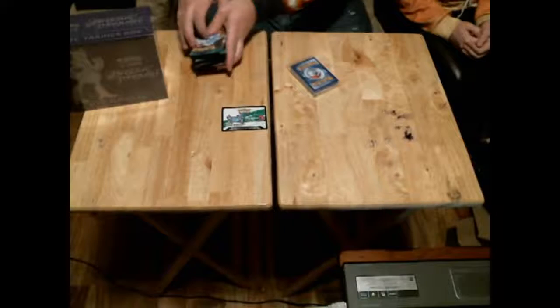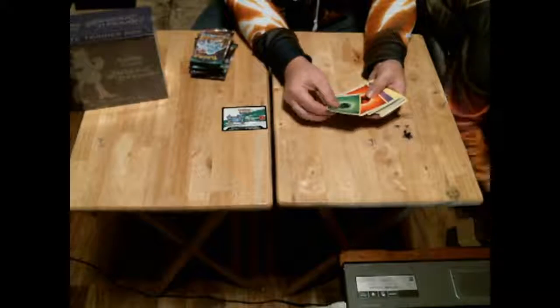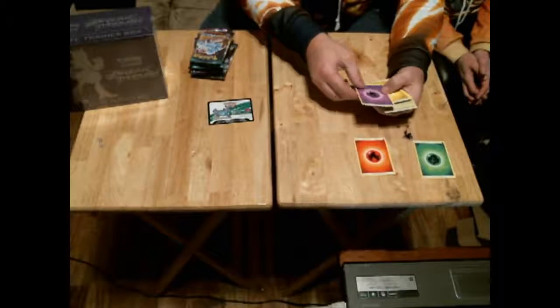It has eight booster packs, and then it comes with 45 energies. This one has them all intermixed — leaf, fire, psychic, lightning, dark, fighting, fairy — well, it's psychic though. Water, leaf, lightning, dark, water.